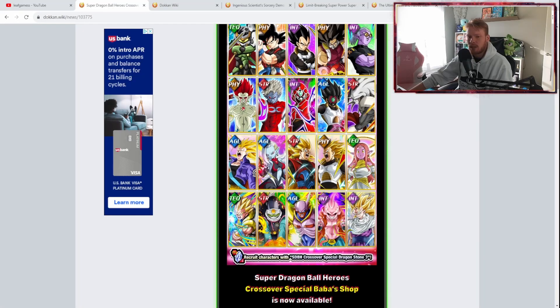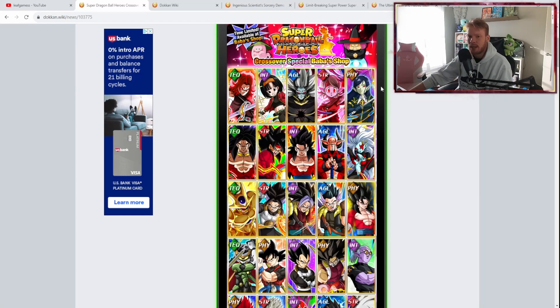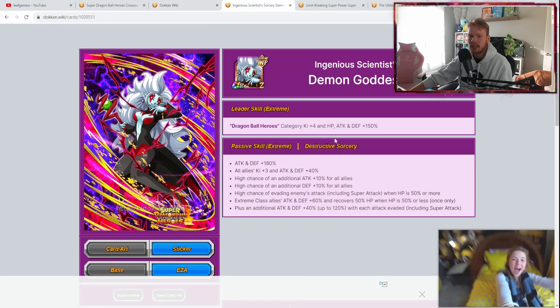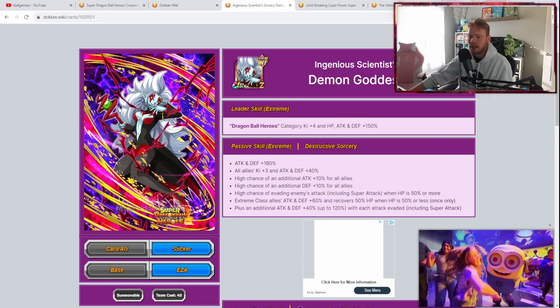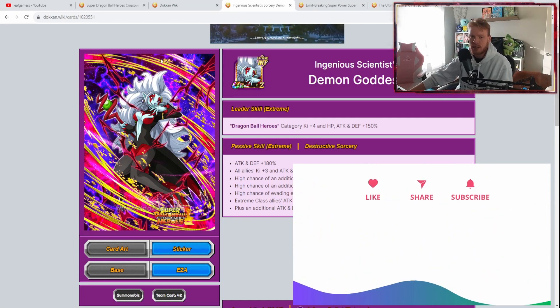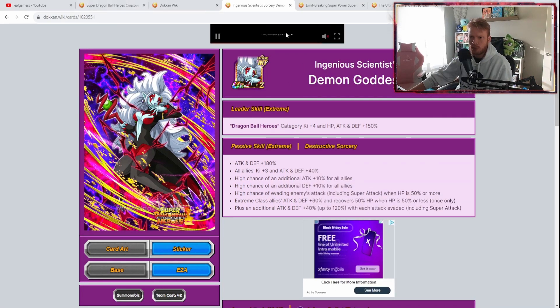Going back to the full list — obviously Super Saiyan 4 Vegito is a good option. My next unit is Int Demon Goddess Toa. Yes, we're all drooling over her, but she's actually a very solid unit, depending on if she can dodge. When she gets her built-in dodge, she's another solid unit that can be very useful.